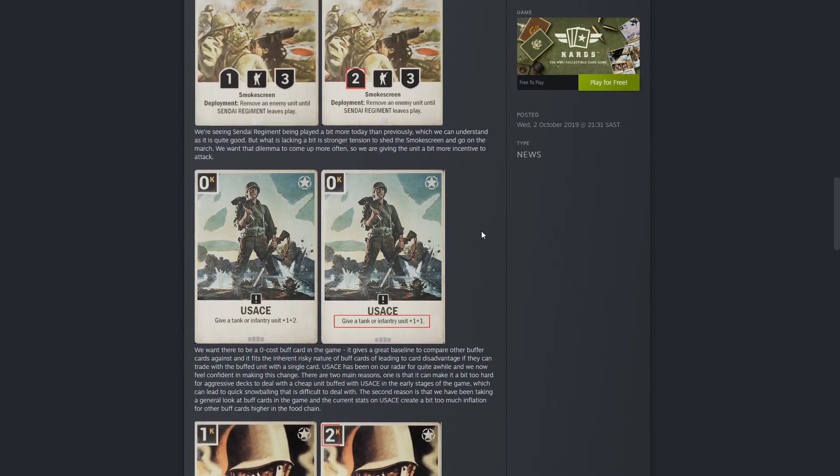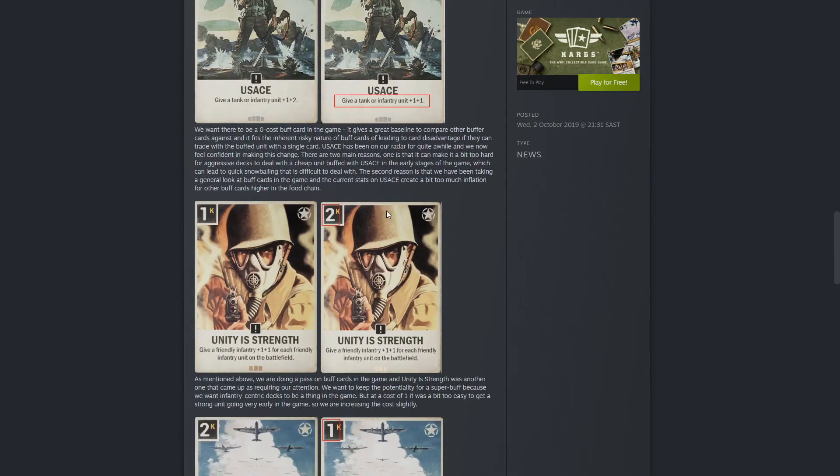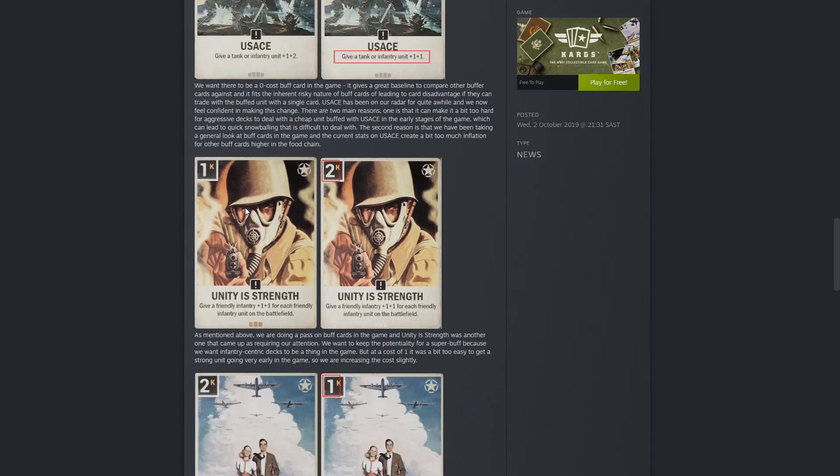Next up is Usage — a zero cast order card for the American faction that gives a tank or a different unit plus 1 / plus 2. The devs do want a zero cost order card in the game, but it ramped very much in favor of aggressive early game play. At zero cost in turns 1, 2, or 3 you could almost win the game if your opening hand was in your favor. So they changed it to a 1-1 — just a slight change there, and I'm happy with that for the sake of game balance.